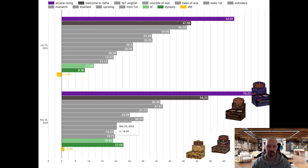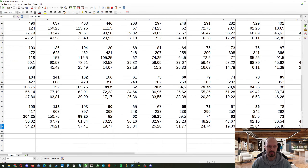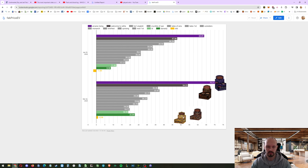We also have Uprising and Monarch First Edition in the range of value-wise. It depends on what you pay. If you can get these products cheaper, you can basically adjust those numbers. That's the price for one box.